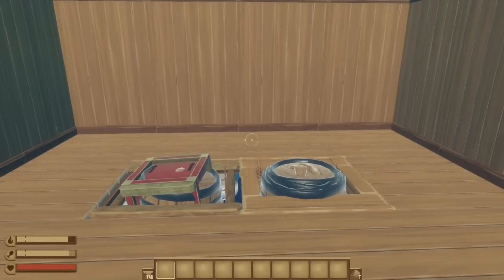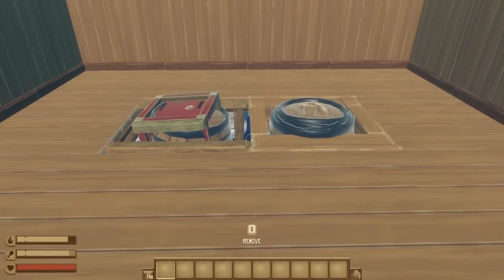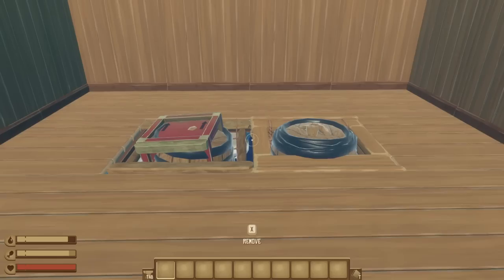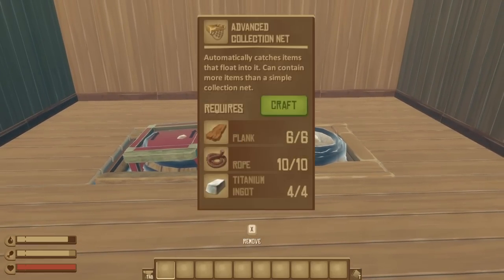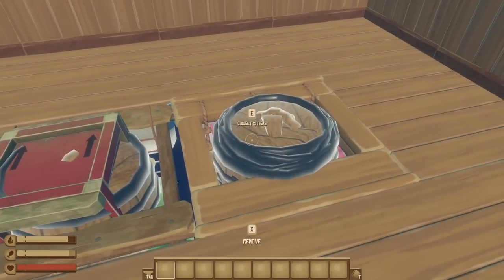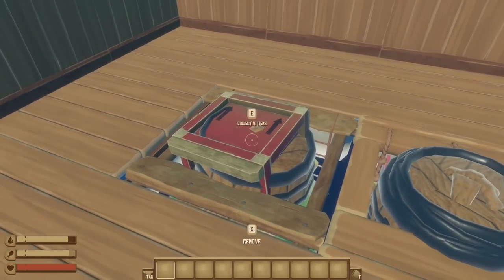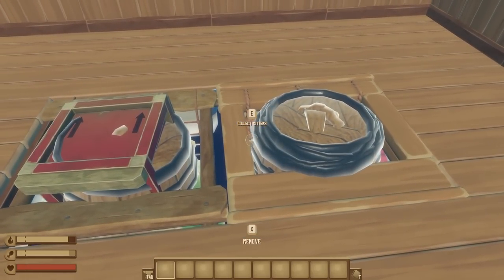Where everything up until now has been electric, the next item doesn't require any fuel at all. It is the newer version of everyone's favorite collection nets. Not a whole lot is different about this besides the cost — the upgraded net costs 4 titanium per net to craft, but it can hold 15 items compared to the generic net only holding 10. So if you're going to craft this, let's be honest, it's going to be for the aesthetic and nothing else.